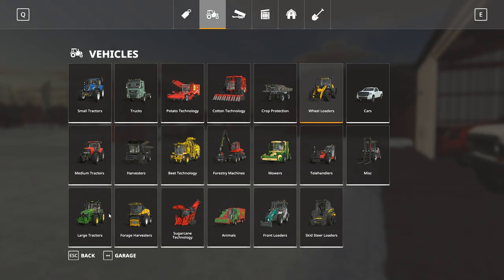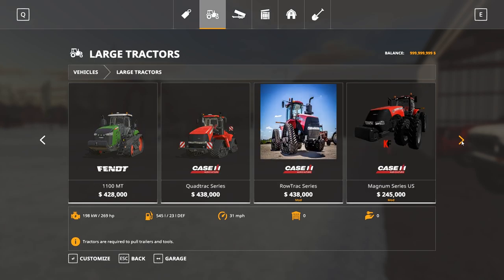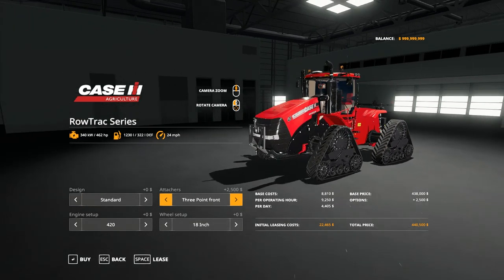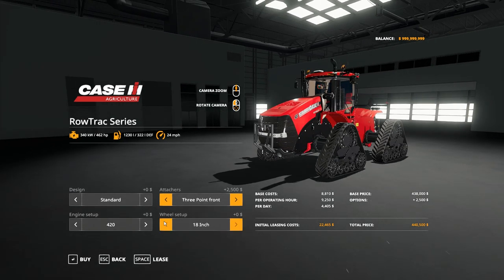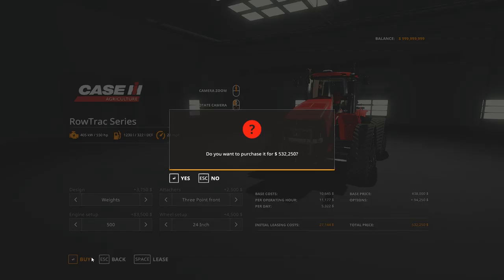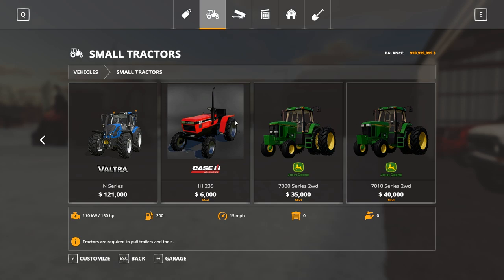One other thing I'd like to buy — the Case quad track. I want to take this row track one and I think I can get three-point. Perfect, so this is gonna be a beast for this. Tracks aren't that good so I'm just gonna go some medium 24-inch tracks. We can put some weights in the front — max 500 for this one.